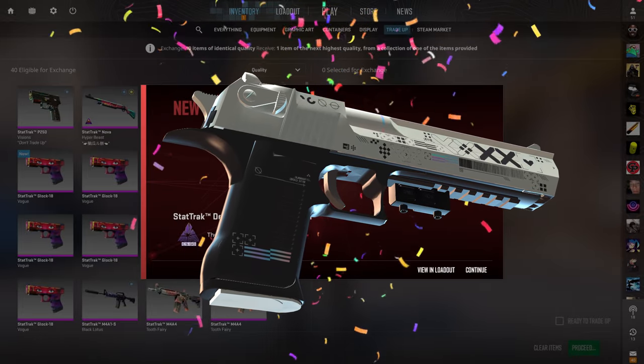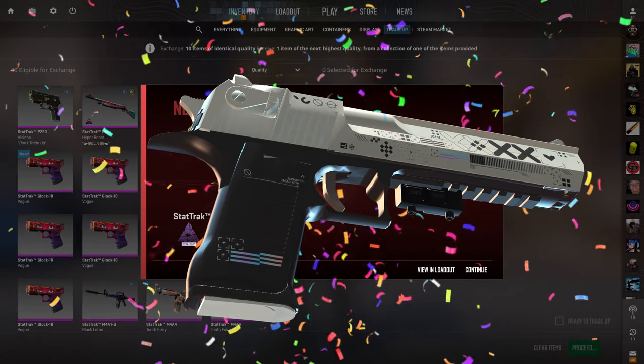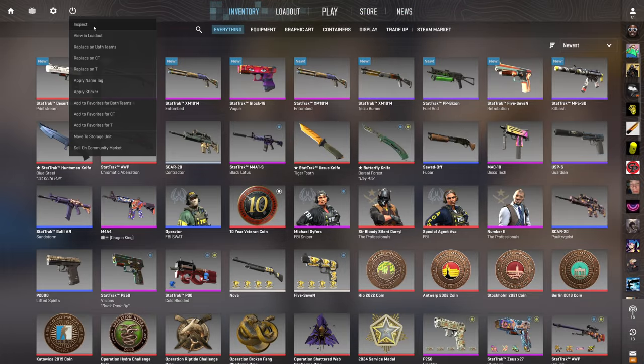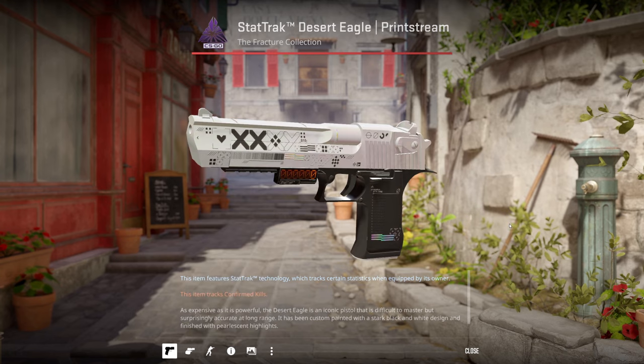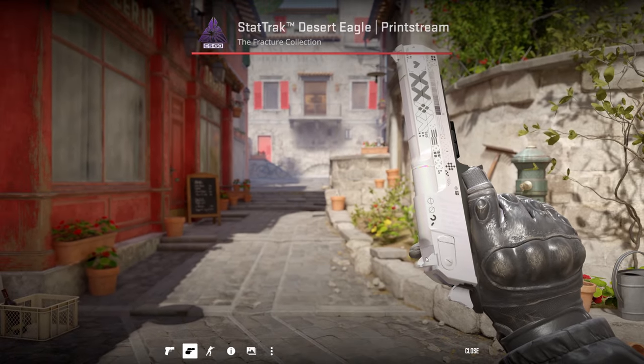Let's go, baby — we actually hit it! Let's go. And it has a bit of its pearlescence back. That is StatTrack factory new — unless I messed up the floats. Let's see. StatTrack factory new, and it's so beautiful, dude. 0.067 float — that is amazing. We will take that any day of the week. Holy.